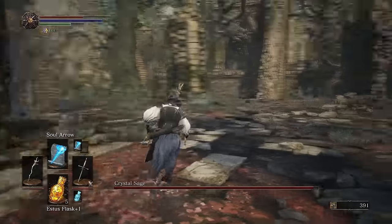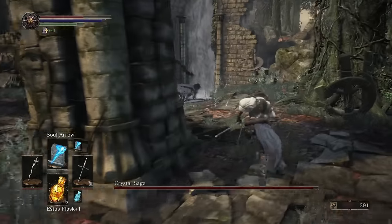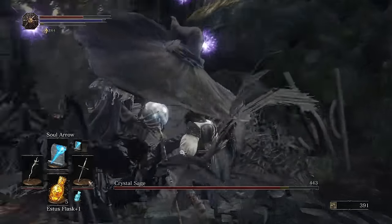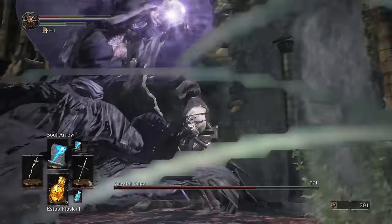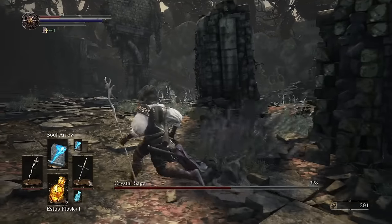He's going to spawn at a random point on the map somewhere over here. You don't have to worry about those little ice things that pop up. What you want to do is get up as close as you can to him — keep pushing forward. All his spells will go right over your head. You can just sit here and combo him; make sure your endurance is up and then just unload combos on him.